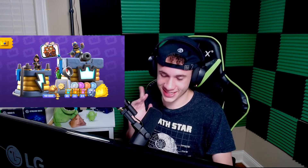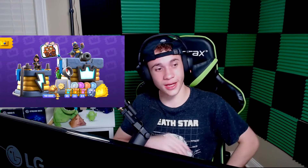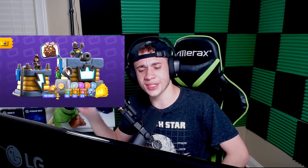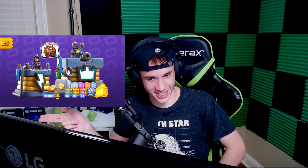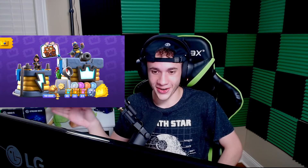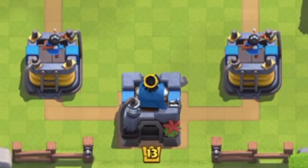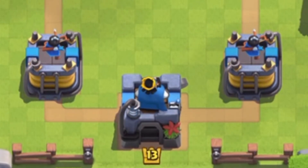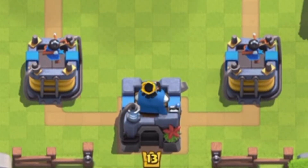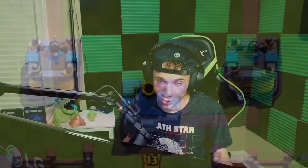Next up at number 11 we have the most recent tower skin as of this recording: the Electro tower skin from season 16. To keep it real, it's in this position because it's about as average a tower skin as you can get — not saying anything bad about it, it's a solid looking skin. I like the Tesla coils on it and the little electric symbols representing the princess and king towers. But really, it's just average.